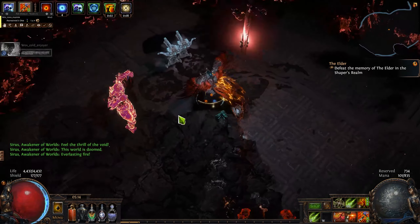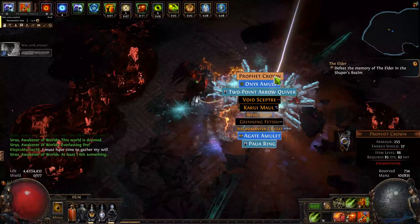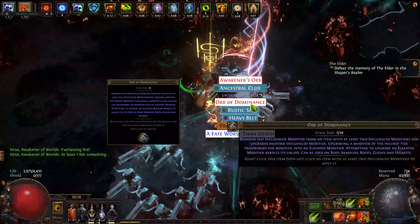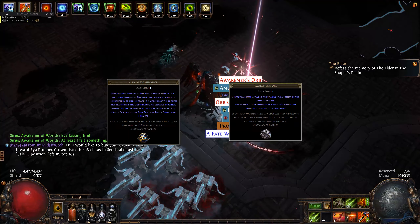But what makes him really great to farm and make nice profit are additional orbs which can drop — those are Orb of Dominance which is around 80 chaos, and Awakener Orb which is around 1.5 exalts each.